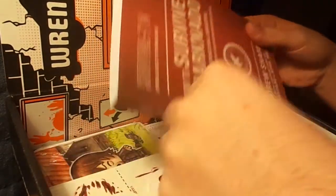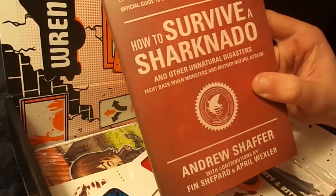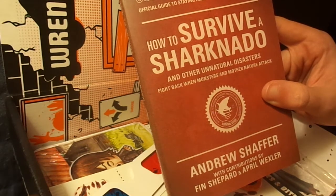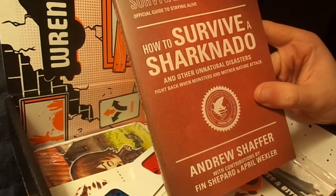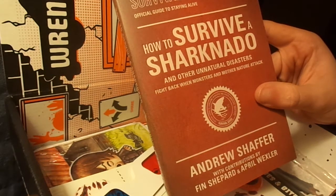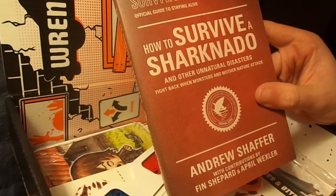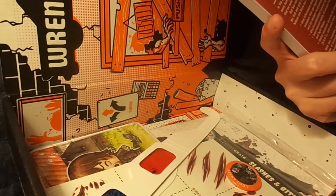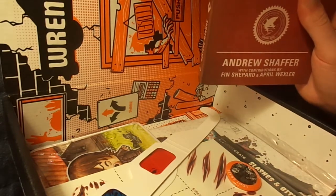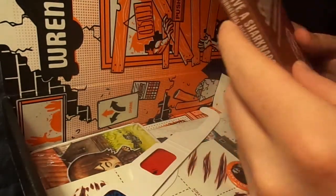The next thing is a book — it's called "How to Survive a Sharknado and Other Unnatural Disasters: Fight Back When Monsters and Mother Nature Attack." Official guide to surviving monsters and other unnatural disasters. I thought this was going to be the Zombie Apocalypse Survival book, but I forgot they gave that book out last October. And it's crazy how in-depth they get in these books.